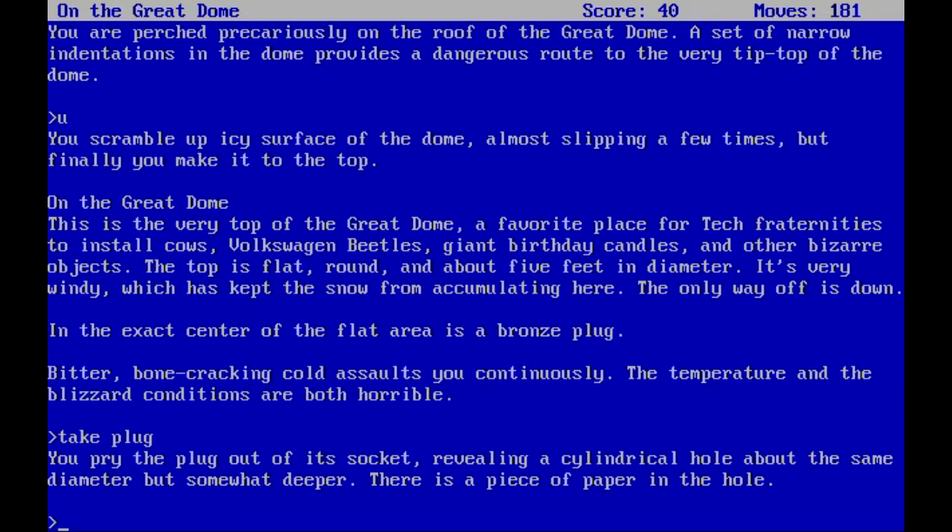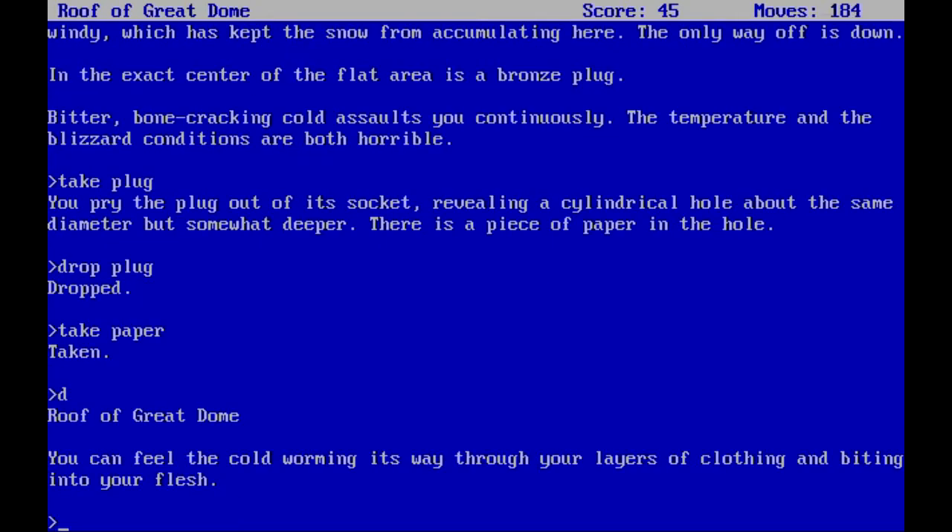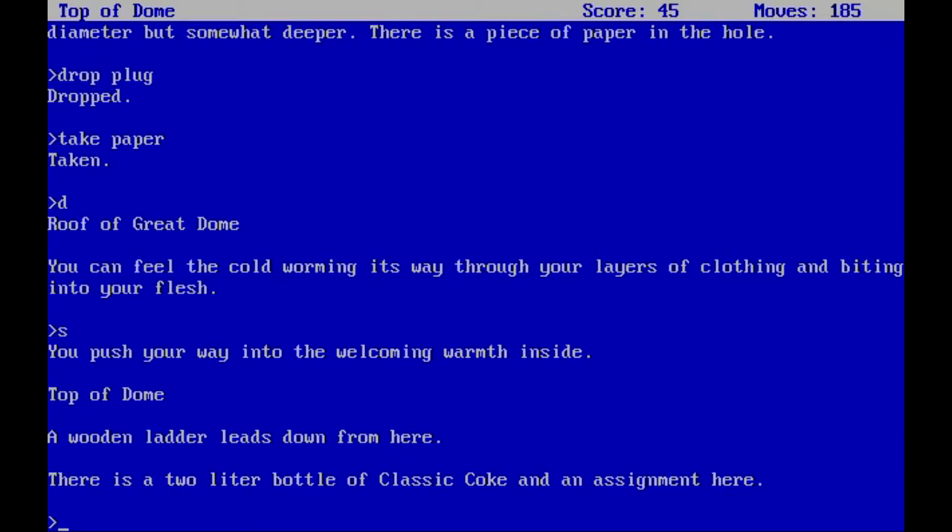We pry the plug out of its socket revealing a cylindrical hole about the same diameter but somewhat deeper — and there's a piece of paper in the hole. We drop the plug since we're already carrying too many items, take the paper, and leave. We can feel the cold working its way through our layers of clothing and biting into flesh — that's a warning message, so we need to get back inside.